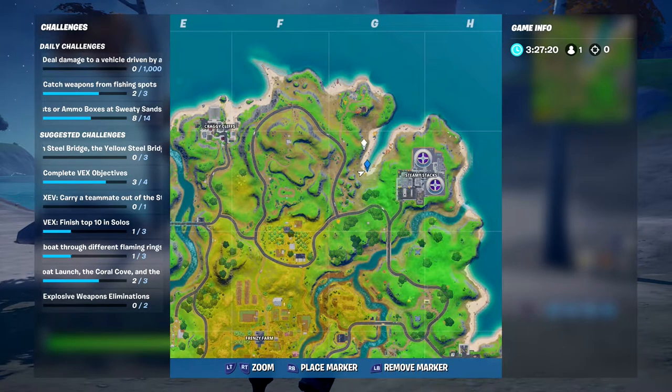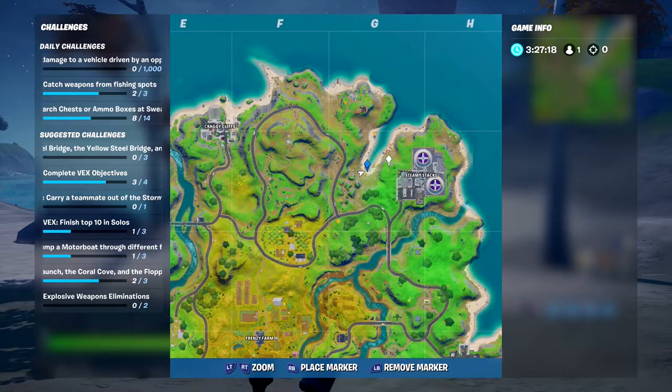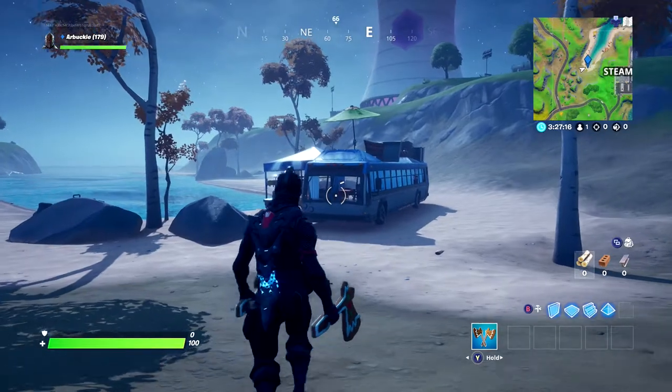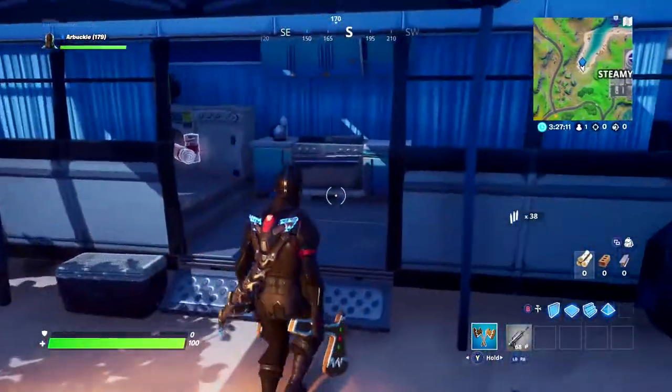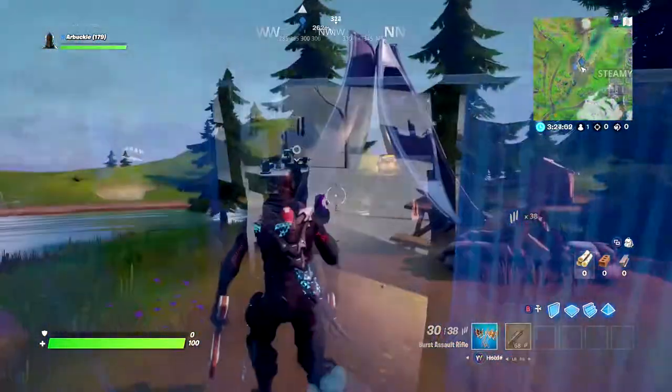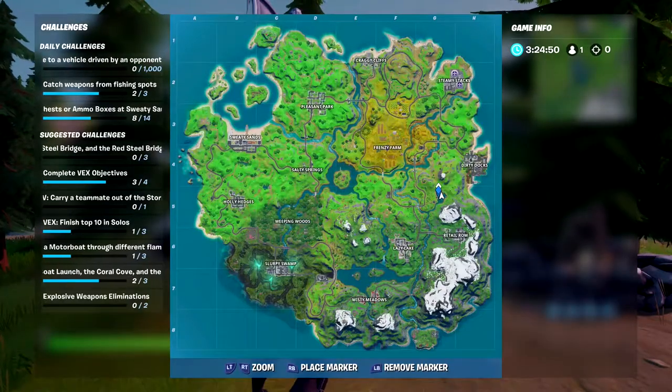The Beach Bus is located on the beach just west of Steamy Stacks. If you fly into Steamy Stacks, you can go where the sand kind of turns into a V shape. At the bottom of that V in the sand you will find yourself the Beach Bus — hit the dance move there and that is your second location.